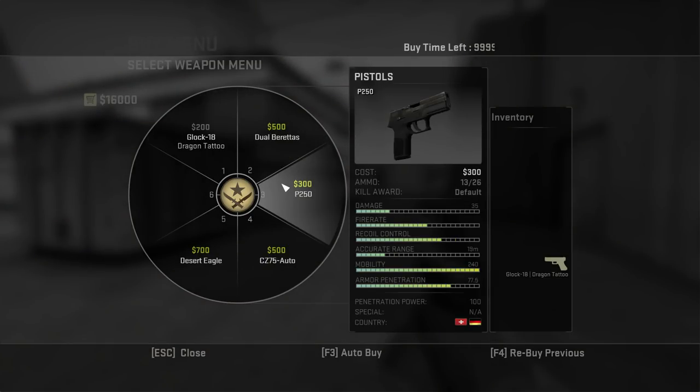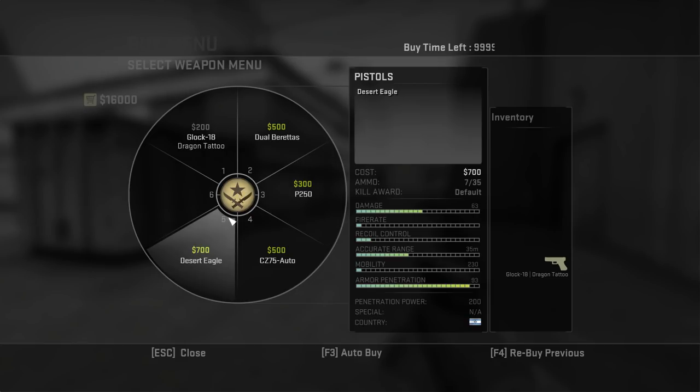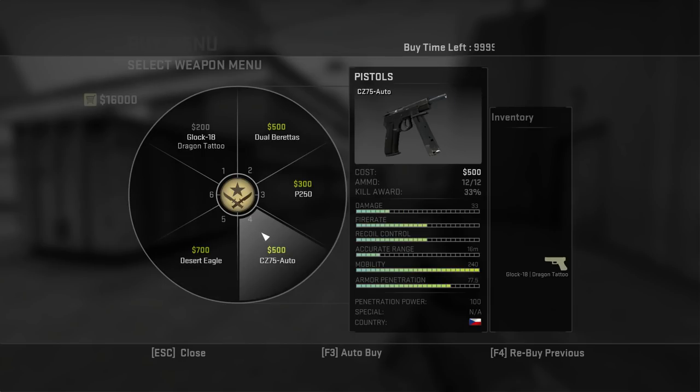Pistols are the only option for the first round. For the most part they're cheap and don't do much damage. The notable ones are the Deagle, which is very powerful but difficult to use, and the CZ-75.